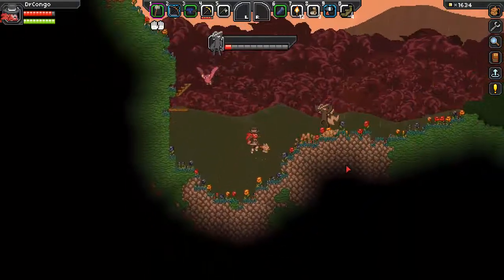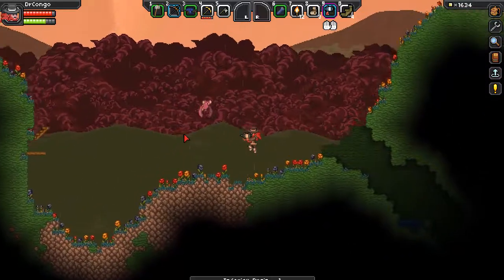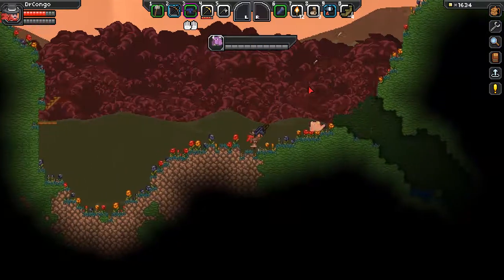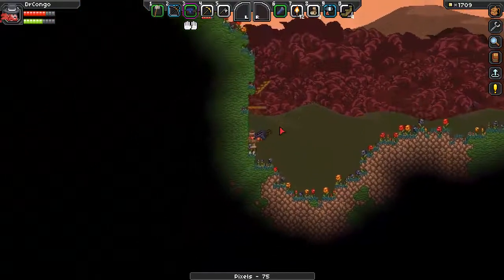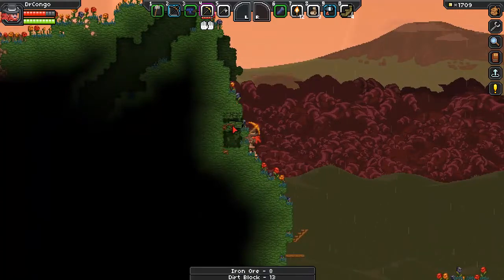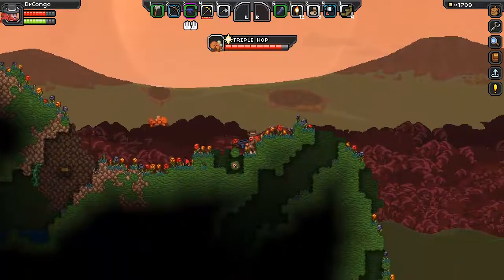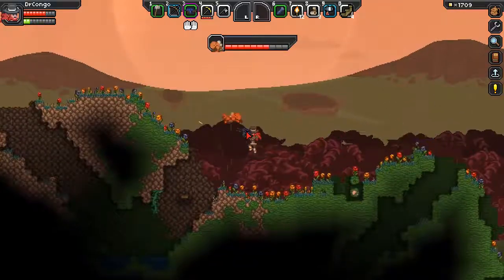I've come here before in my last video. The brain extractor — zap. This gun is actually not too bad. You don't need ammo for the guns, it seems, which is good. Let's extract the brains from these little dudes. It isn't weak if you're actually hitting your target with it, though — which I am not right now.